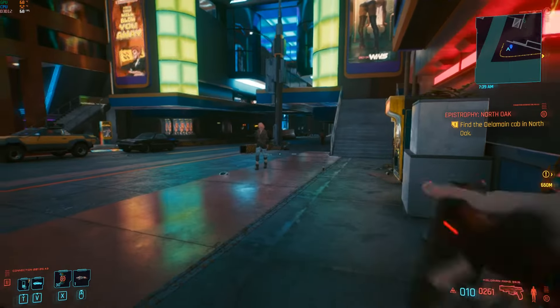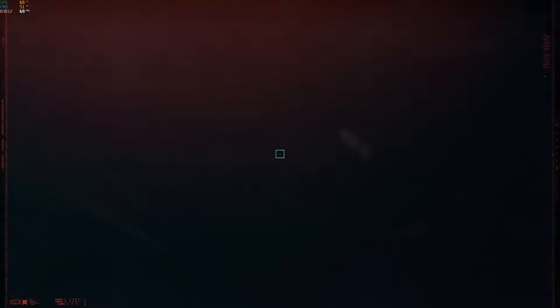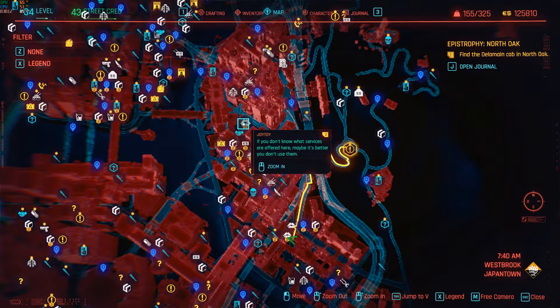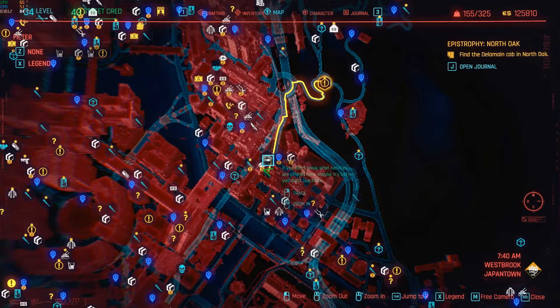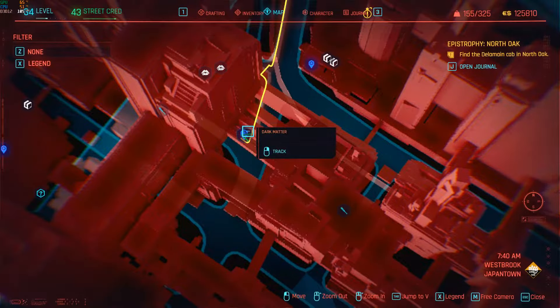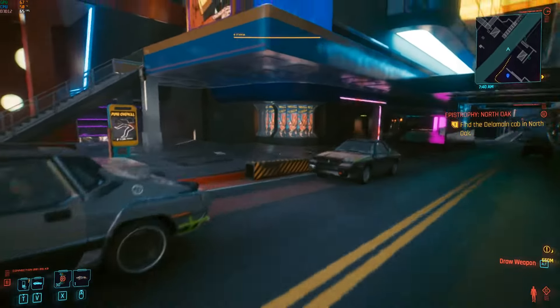This is where you're going to want to be for the other two joy toys currently inside the game. These ones are three thousand dollars and they're a total ripoff. What you want to do is go to the Dark Matter teleport area — it's basically in the southern part of Japantown, just straight south from the other joy toys.